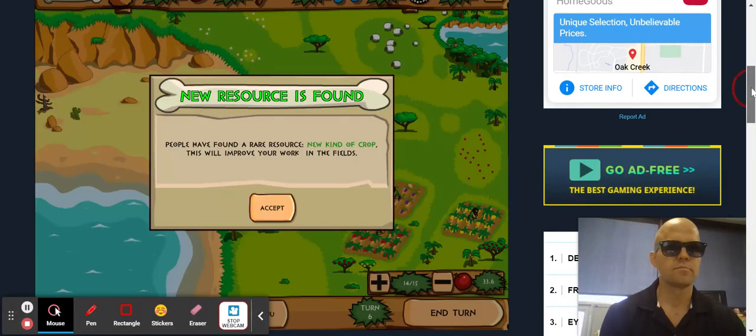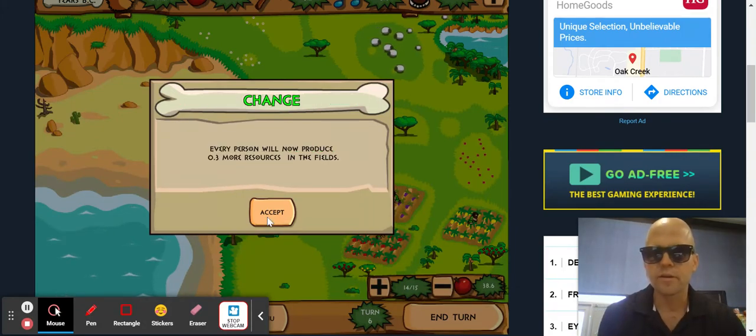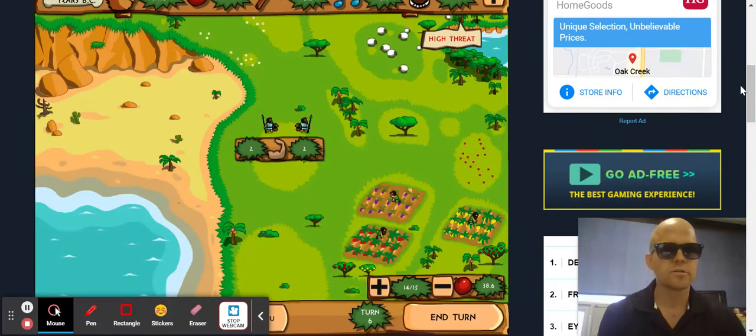And turn. There we go — people have found a rare resource: a new kind of crop. This will improve your work in the field. Accept. All right, so now they can use it.